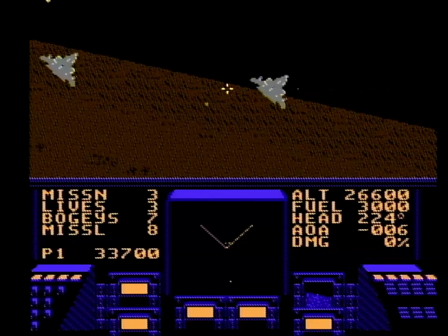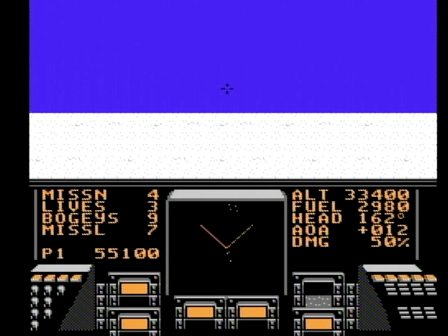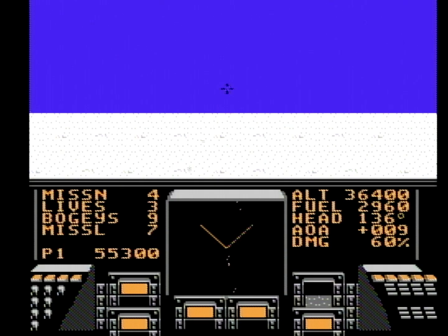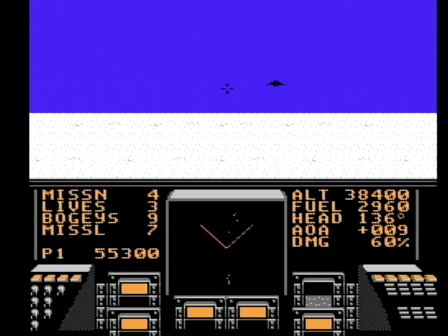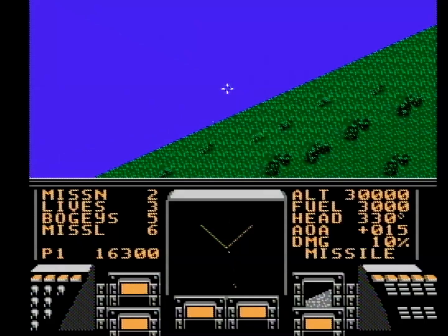You only start with three lives and get no continues, and you must destroy all the bogeys in a stage to move on. Missiles, obviously, do a much better job of knocking enemy planes out of the sky, but are limited each stage, unlike your machine gun fire, which is infinite. On the right are other variables like your altitude, fuel, heading, angle of attack, and the damage sustained. These variables can be helpful, like your damage percentage, but your fuel reduces very slowly, and you'll never know where you are in relative space, so heading doesn't really matter either.